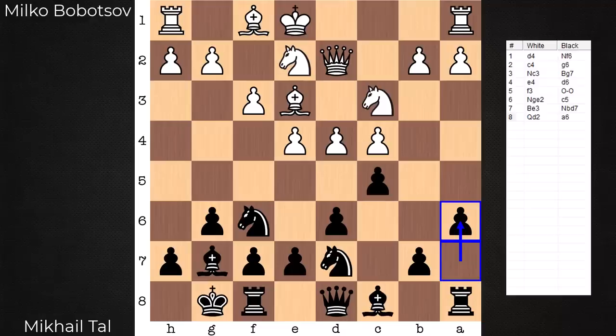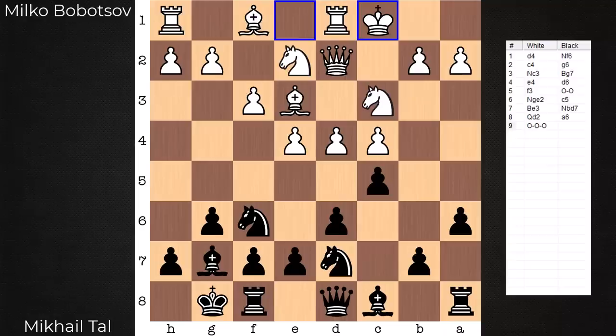I didn't point this out yet — a6 is not just some waiting move. It is paving the way for Benko Gambit-style play. b5 is right around the corner. Pitching a pawn in many lines is a way to play this. You do get the open lines on the queen side. Play follows with queen-side castles.